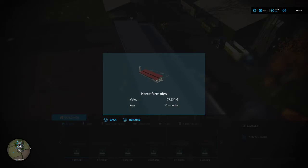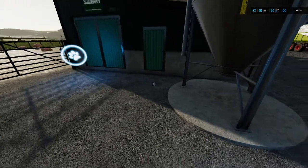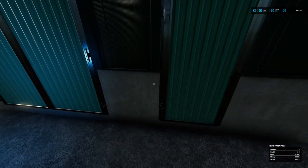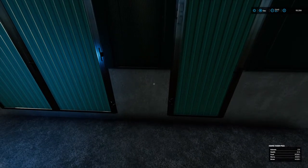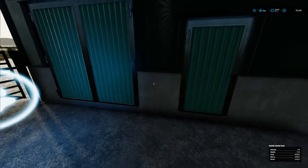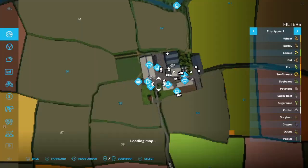When you're done press R2 — there you go, boom, it's changed. Press Circle to back out. Now if we go back up to this door, as you can see from the very bottom right of your screen it now says 'home farm pigs'. You can name it anything you want, that's just what I named it.